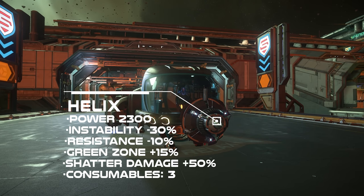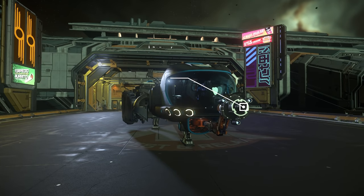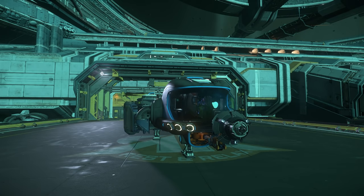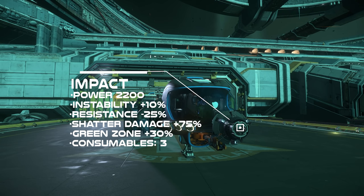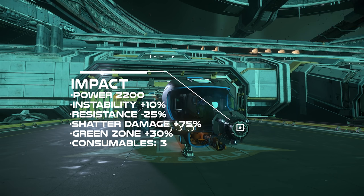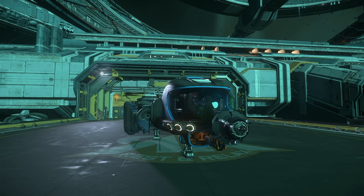Helix was the king in previous patches but got a pretty big nerf. The lack of resistance dampening makes it quite difficult to mine some larger rocks, but paired with the right consumables anything can be broken with it. The Hofsteed is basically just a budget Helix, so I don't recommend it unless you're pretty broke. The Impact is the most interesting — the resistance dampening works perfectly in synergy with the Helix, making it useful in multi-crew or fleet situations. Make sure to have a third laser that is a Lancet to help improve shatter damage and compensate for the lack of instability and resistance dampening.